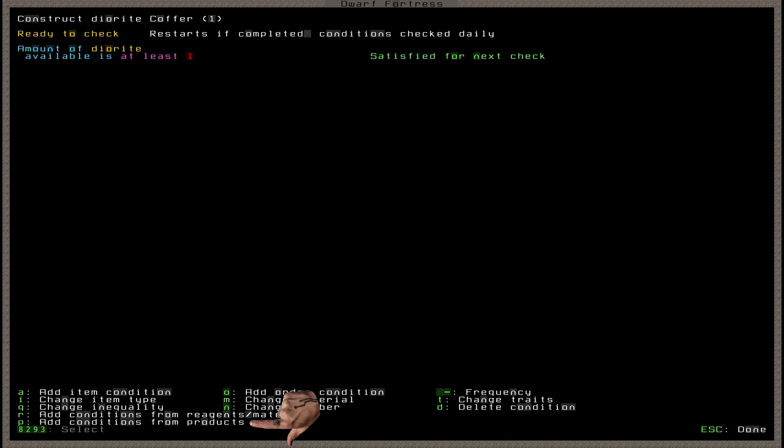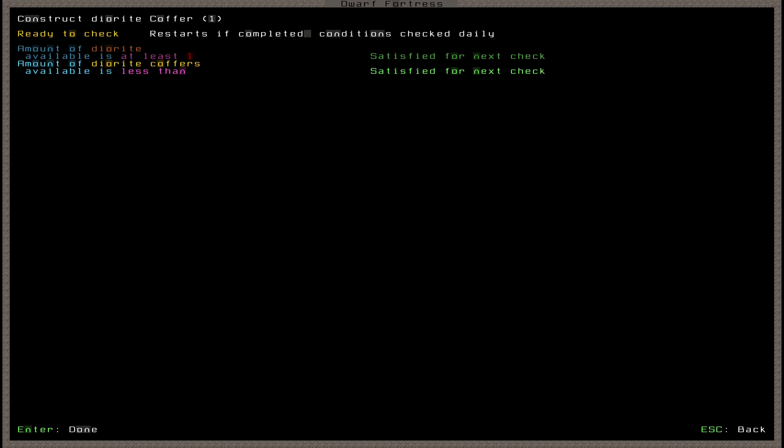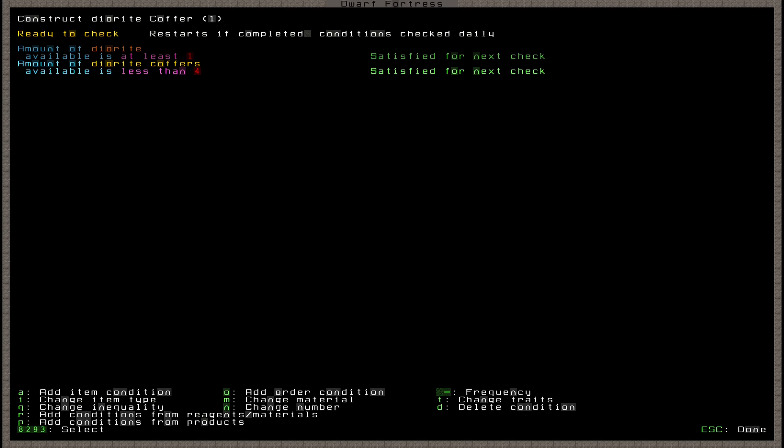Another option is P, to add conditions from products. Like R, this auto-fills a new condition — this time about the products of the job. It says 'amount of diorite coffers available is at most 10'. I'll press Q to change that to 'less than', then press N and enter 4. So now it reads 'amount of diorite coffers available is less than 4'. This means the job only activates if diorite is available and coffers are below 4, so my mason will only do this job when I need more coffers, reducing cancellation spam and automating coffer production entirely.